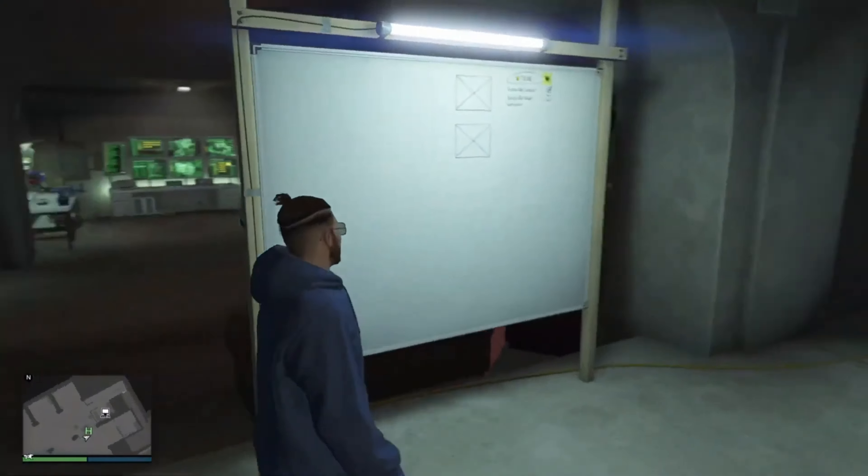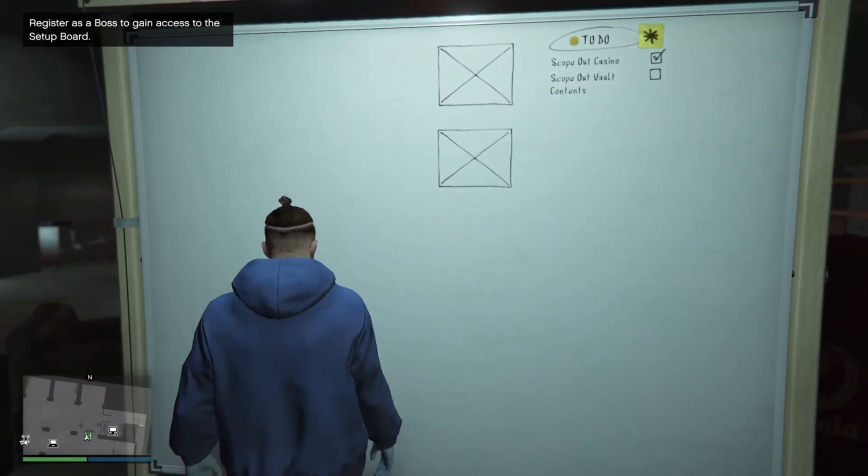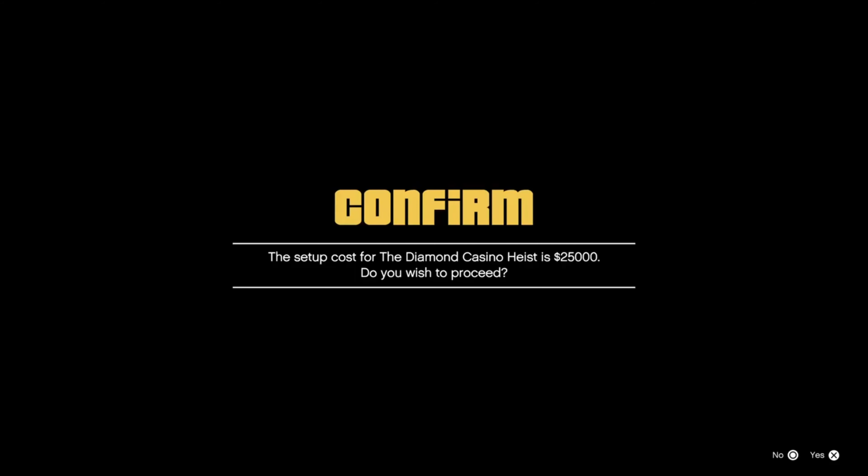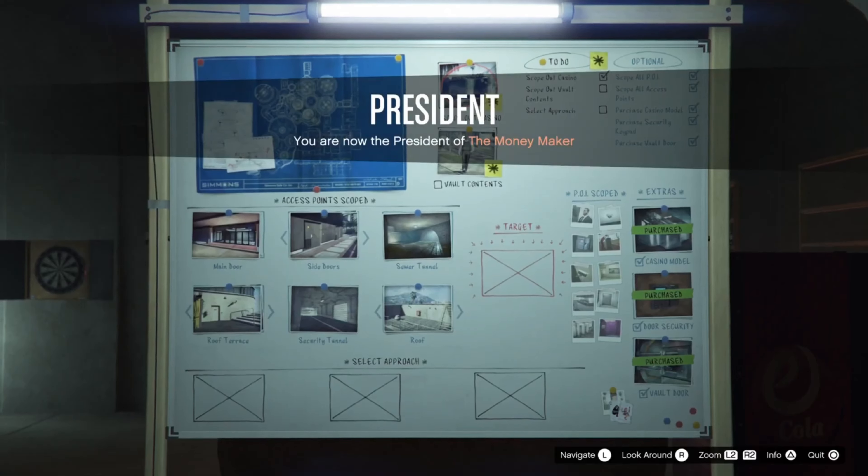To start off with this glitch, what you will first need to do is make sure that you have got the Diamond Casino Heist setup fee paid for, which costs $25,000, so that you can have access to the vault content setup.